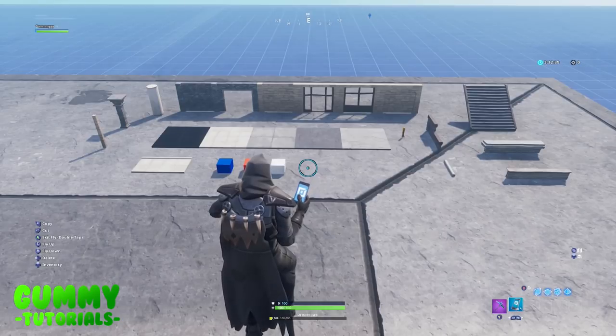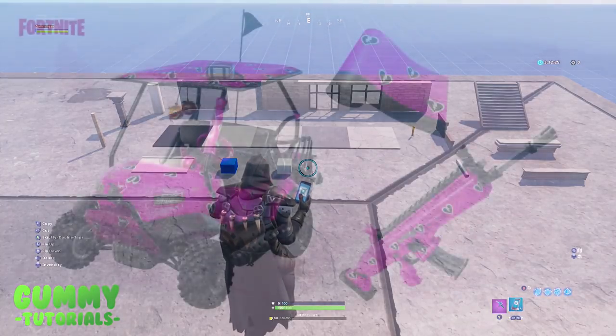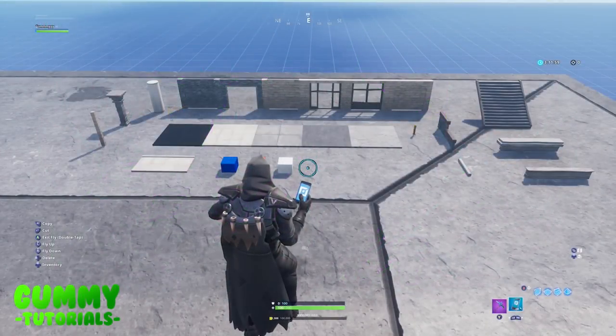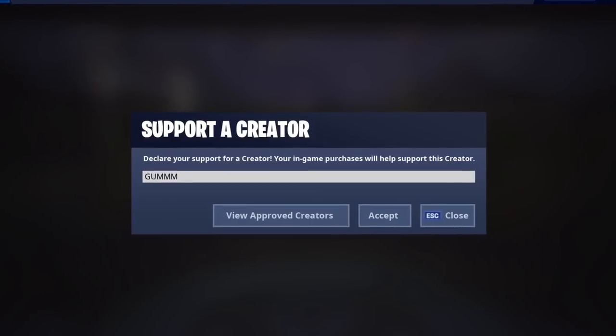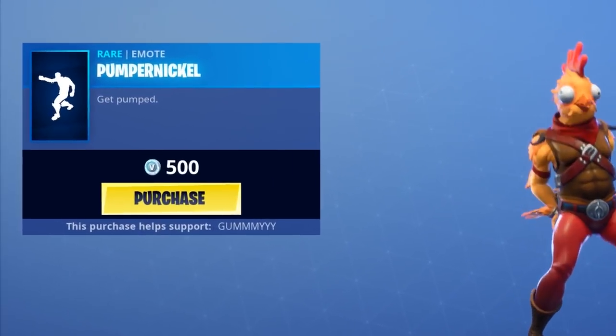That is all the items you're going to need. Pause the video, grab them into your inventory, place them down and get them ready. Just before we start, I use code Gummy — G-U-M-M-M-Y-Y-Y, so Gummy with three M's and three Y's — as my support-a-creator code in the Fortnite item store. This applies to all purchases, doesn't cost you anything extra, and helps me create more regular content. Also, this week if you use any support-a-creator code you'll get a free camo wrap — the Cuddle Team Leader.